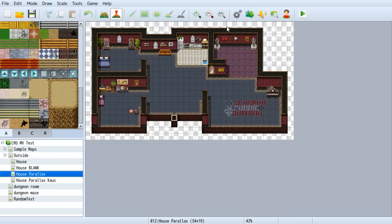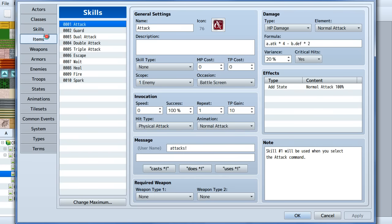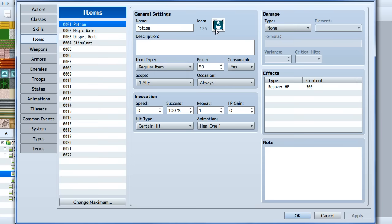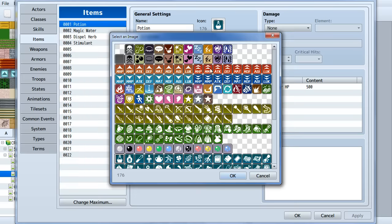New icon style — in the items tab, the icons have a brand new flat, single-color style and are bigger, like everything else in MV. You might like them or not. People have already converted the ACE icons over — someone made a version with the ACE icon on an MV-style background, and someone else made them look exactly like ACE icons with no background at all. You can always swap those out.